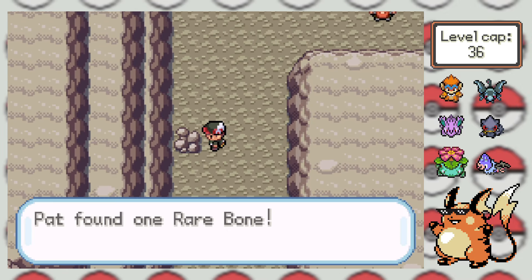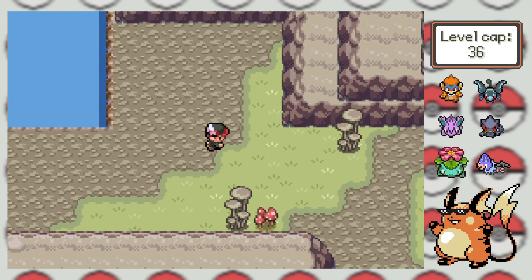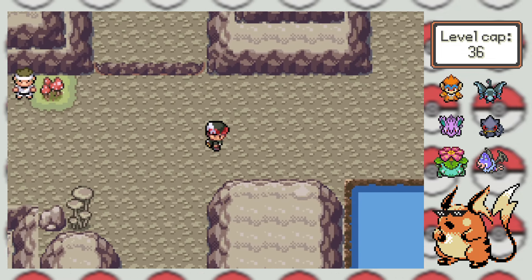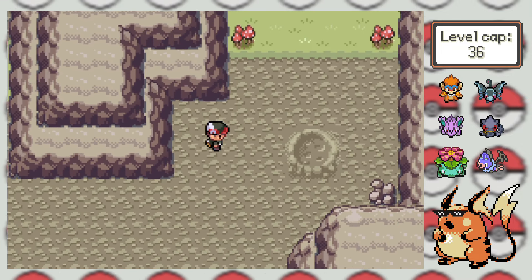And I gotta say, this is starting to remind me a lot of my Leaf Green Randomizer Nuzlocke with how many close calls I'm experiencing with my starter. I definitely had more than a couple with my lovely Gardevoir, but luckily she was always able to pull through, the same way Magna has been every time she's on the field and comes close to death. One thing's for sure, if this run shapes up to be any more like my Leaf Green Randomizer Nuzlocke, then that will be great news for me.